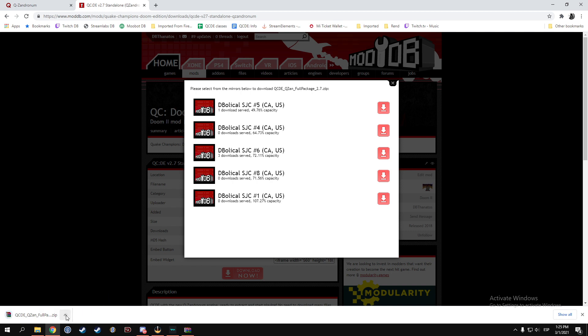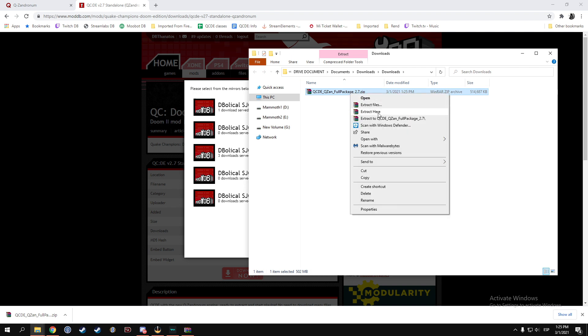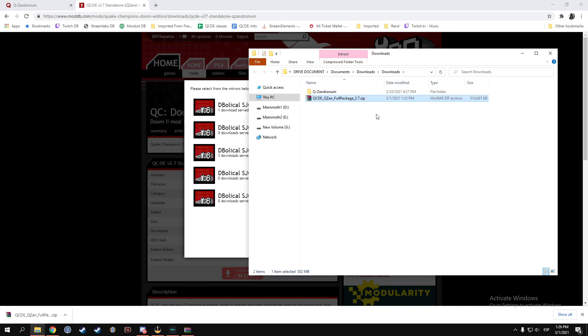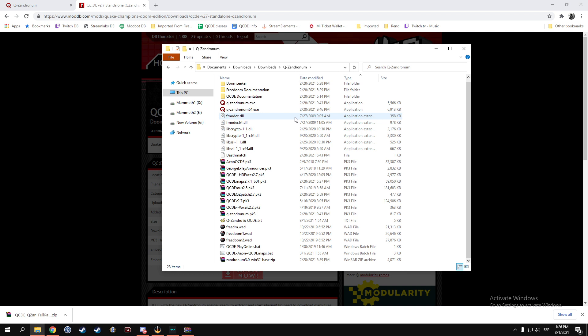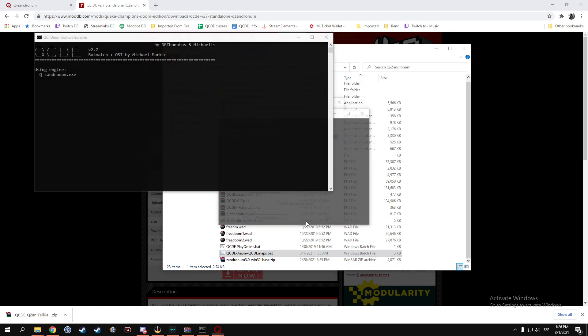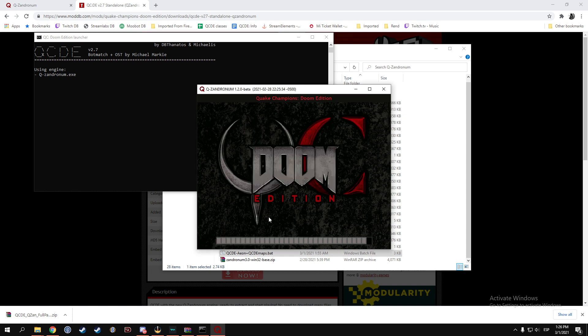Once downloaded, go to the actual folder. This is a zip file, so you can just extract it with WinZip or WinRAR. It will create a folder named QZandronome. Open it and everything you need to play is right there. For anybody familiar with running mods with Xandrinome, it's pretty much exactly the same. For those less familiar, we added a couple of batch files you can use to launch the game. The one that says 'QCDE on plus QCD maps' is for playing offline with some bots. Double-clicking it will give some Windows security warnings — don't worry, there are no viruses. Select whichever IWAD you prefer — FreeDoom, FreeDoom 2, or DOOM — and it will launch the game.